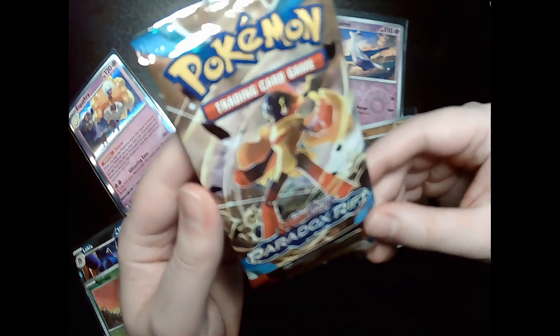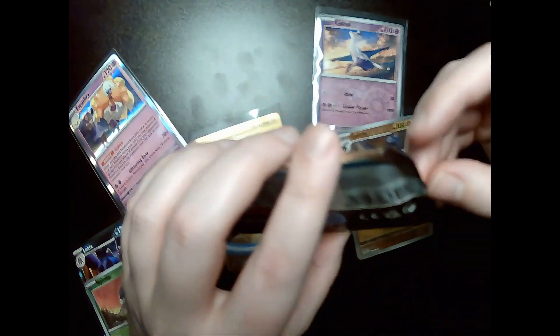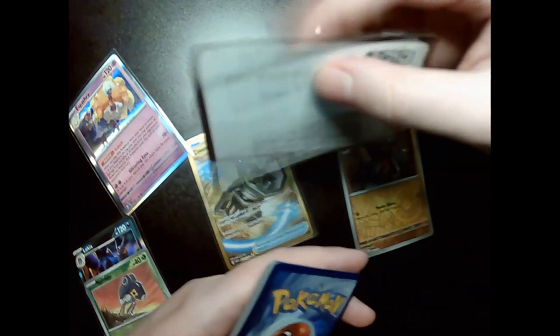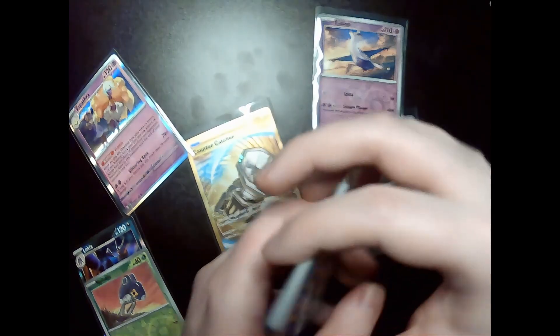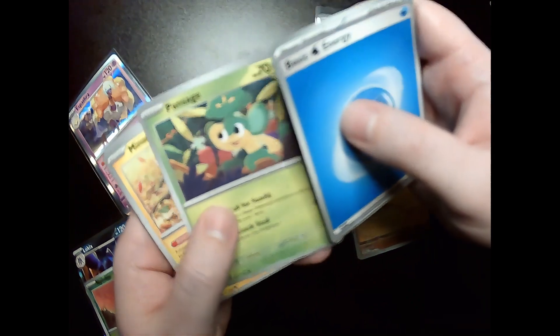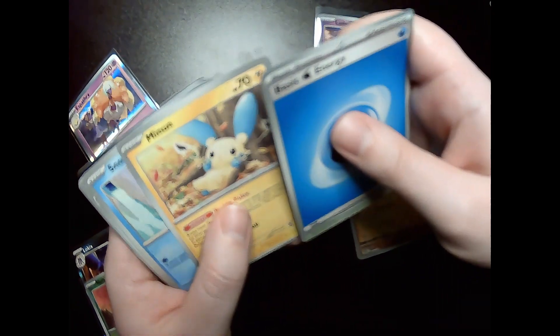So we got pack number three here with Armour Rouge on the packaging. Let's see what we get — it is hard to top the last pack. Here is the code card. Basic water type energy, Pansage, Minun. I would like to get the alternate art for these guys, and the Plusle line.